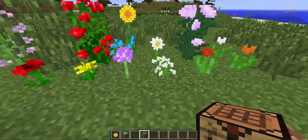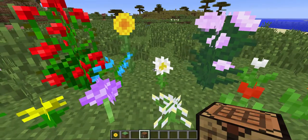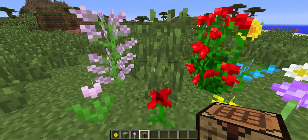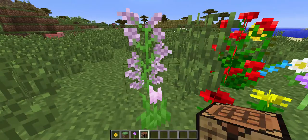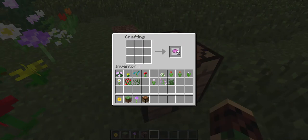The oxeye daisy gives you light grey dye. The various tulips give red, orange, and light grey again. The peony gives pink, the dandelion yellow, the blue orchid blue, the poppy red, and the rose bush and lilac give you magenta.